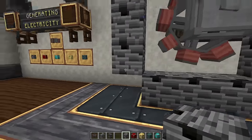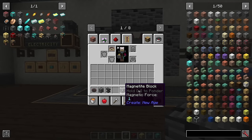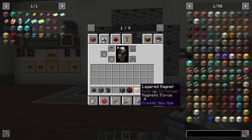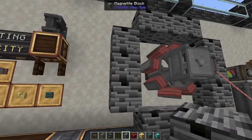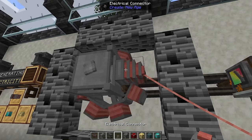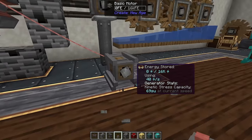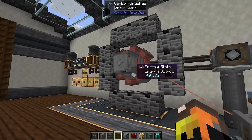Around the generator coil you need magnetic blocks, and there are five different tiers: tier one magnetite blocks, tier two redstone magnets, tier four layered magnets, tier eight fluxated magnets, and tier 24 netherite magnets. Once your magnets are in place, you place a carbon brush in front, then use electrical conductors and wires to route power out to a basic motor or more advanced motors.